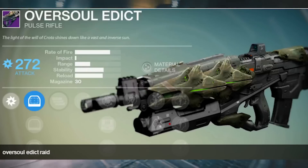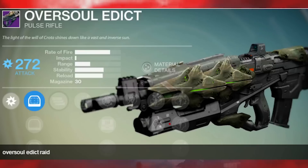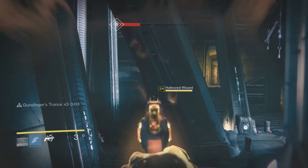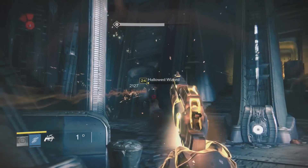Next up we have the Over Soul Edict. This weapon is a pulse rifle so it has a three-round burst and it looks very cool. It only has 30 bullets — all of these weapons seem to have a low amount of ammunition — but I do hope you can upgrade them to have over 50 or 70 bullets. This one causes arc damage, which is pretty cool.